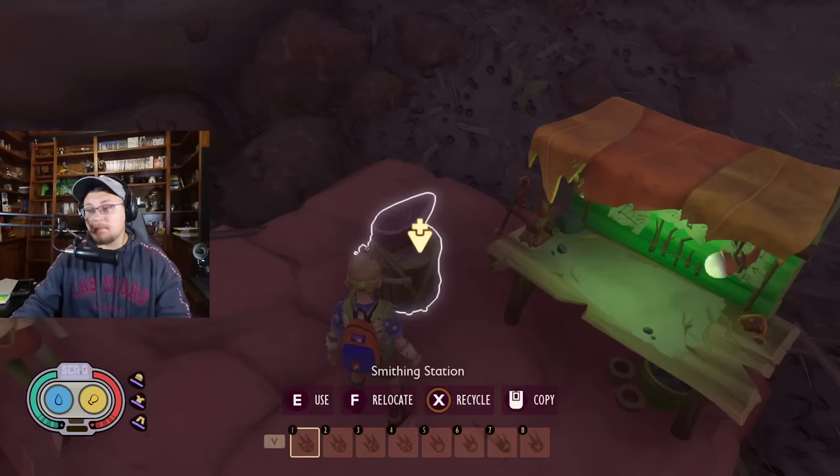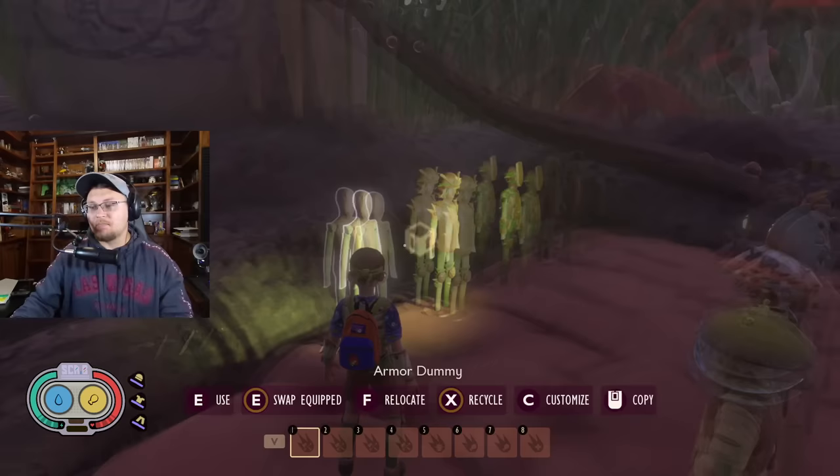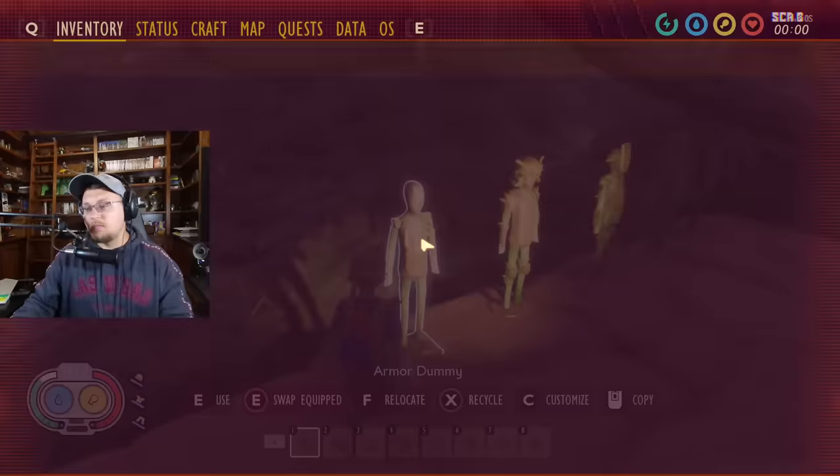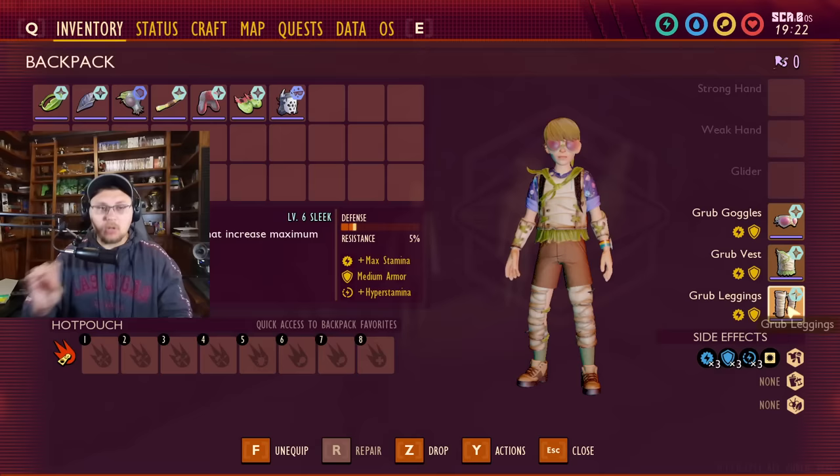More on this perk in just a moment, but for now let's hop through and talk about the new armor set bonuses for each and every armor set you can craft in the game. Let's talk grub armor first. The perk that you get for this one is hyper stamina.